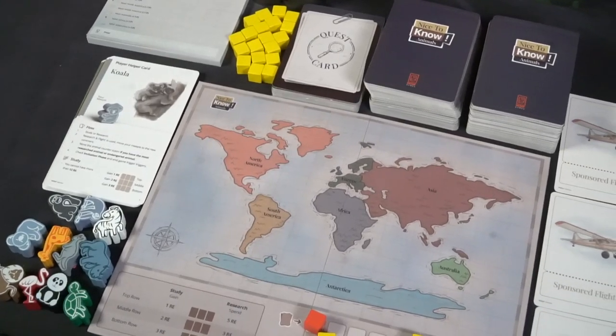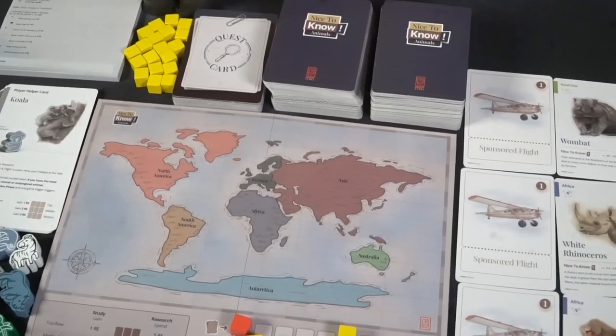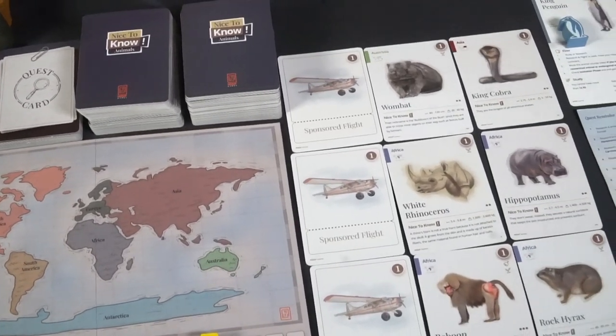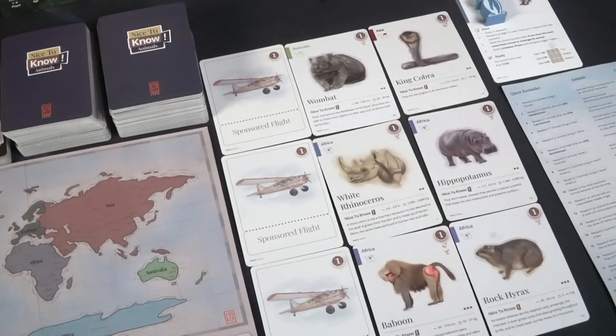It's a 1-6 player game for ages 8 and up, and takes about 15 minutes per player to play. It's a tableau management game where you'll be spending research points and hopefully obtaining new animals all around the world. At the end of the game, when somebody has either hit five endangered species or 18 of any species, the game ends. You score points based on animals, locations, and quest cards, and whoever has the most points wins. There's also a solo player mode with solo stickers.